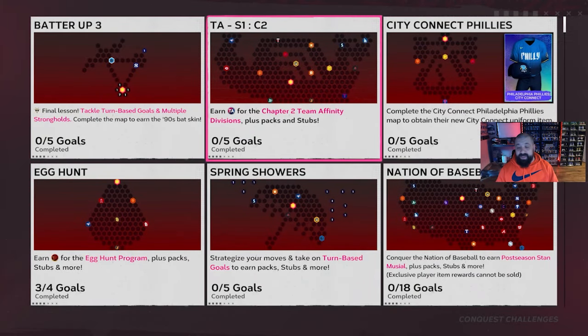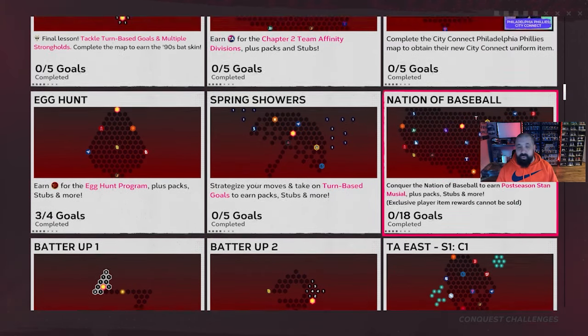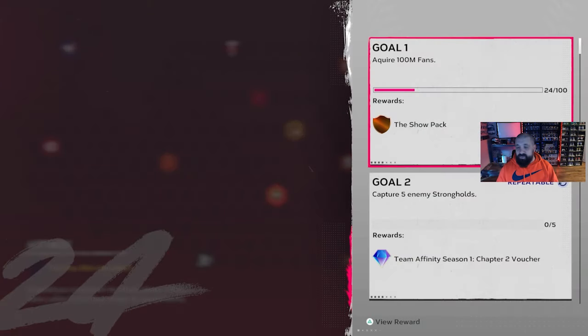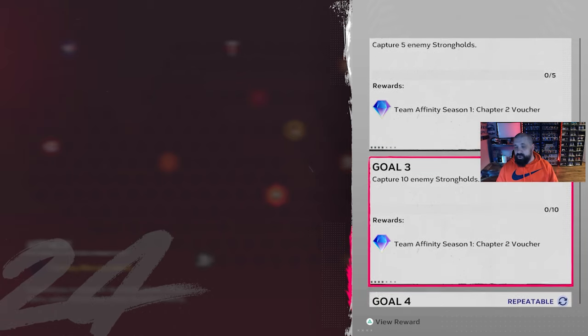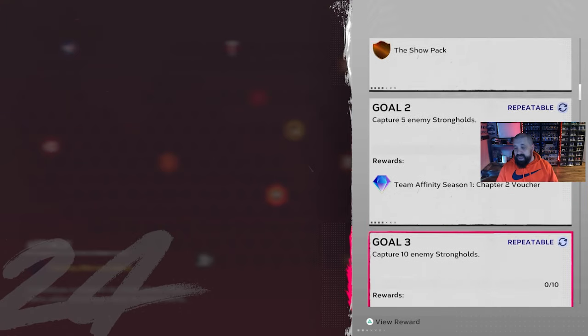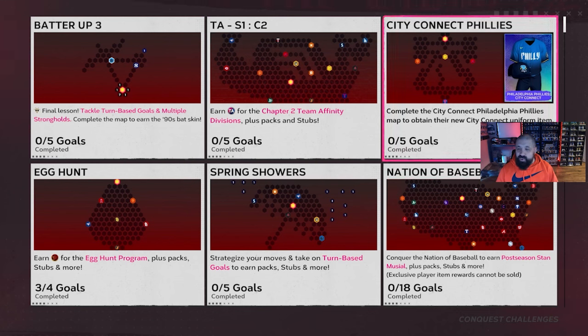Back to the Team Affinity content — here's the new conquest map. In Chapter One there were individual maps for Central, West, and East; this time there's just one big map. Looking at the goals, most of them (goals two through five) are repeatable, basically capturing 15, 10, or 5 strongholds. Every time you complete one and get a voucher, you can exchange it for XP in the Team Affinity program.